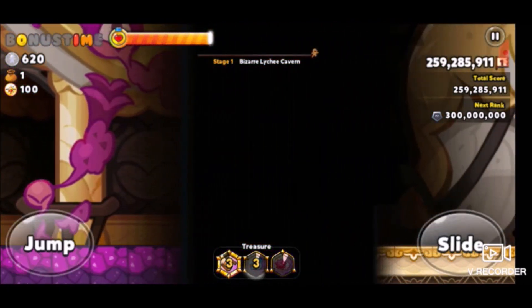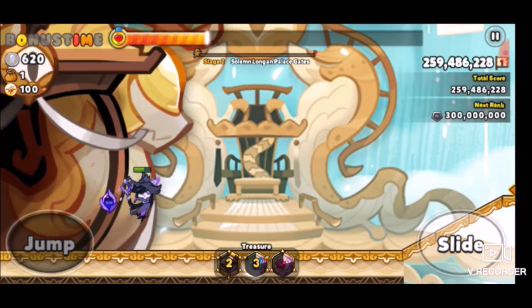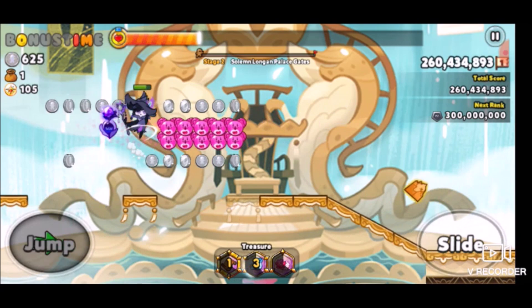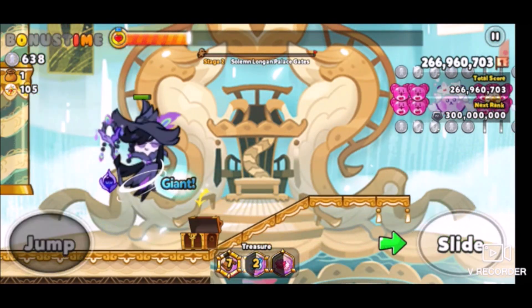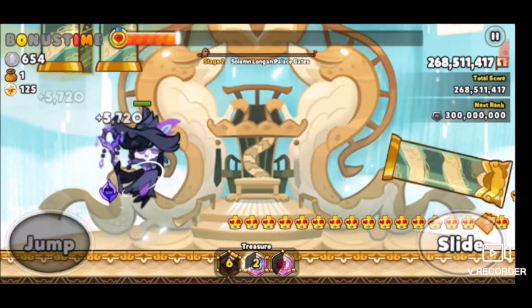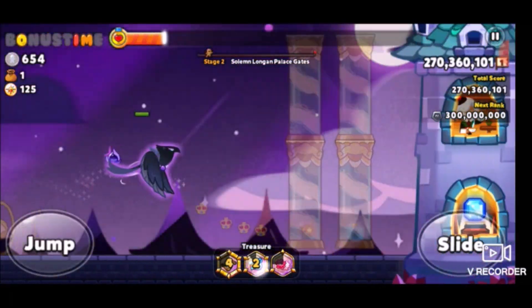The max placing you can really get in Easy Mode is Ruby — Ruby 1. You can't even get Diamond. So honestly, I wouldn't recommend running in Easy Mode, only because the normal mode just gives so much more rewards than this would.